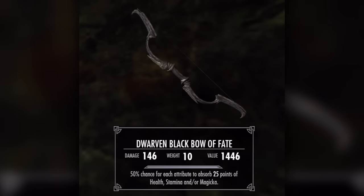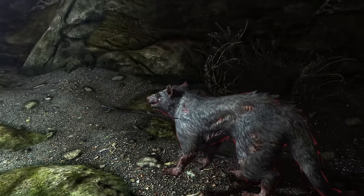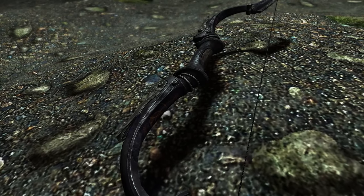Dwarven Black Bow of Fate. Ever wondered if Dwarven technology comes in black? Well, now you know. This upgraded Dwarven Bow has a sleek design and an enchantment that can stagger enemies like there's no tomorrow. But while it may look cool, its damage output is okay at best.